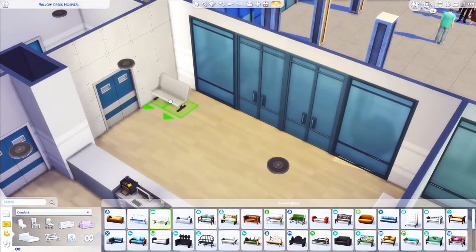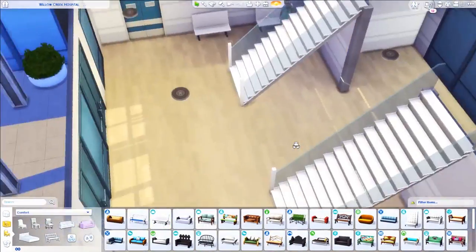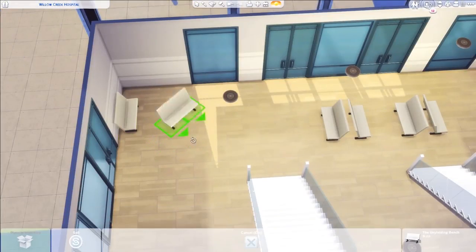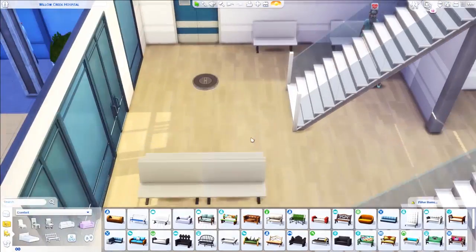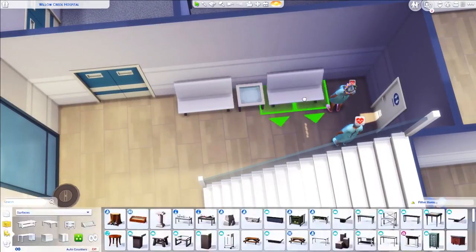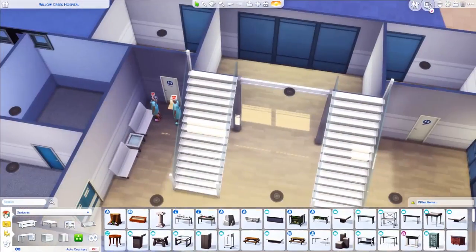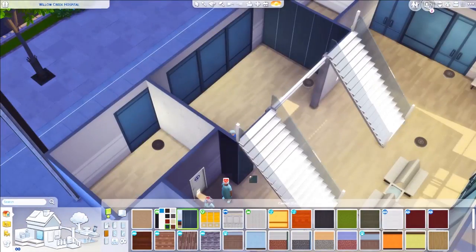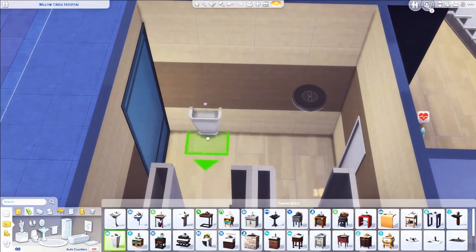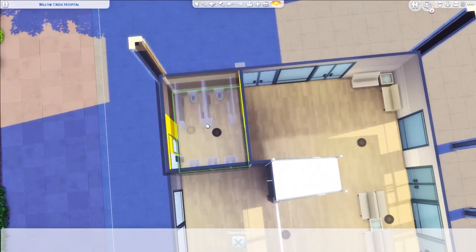On the right side of the building there's a main sitting waiting area with a little space at the back where you can also buy food. There are two bathrooms on the sides, and another bathroom up on the top floor. On the top floor there are also offices with computers, and I believe I also put some chemical analyzers there. I really tried to make sure this hospital had everything you need to make it work.